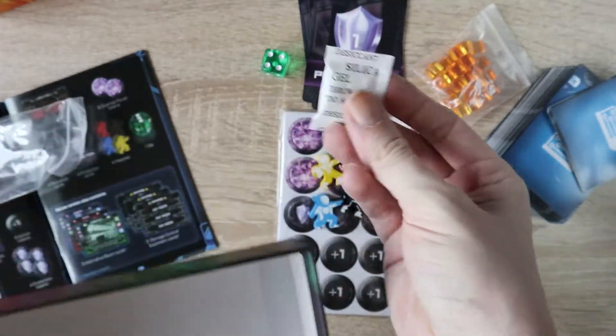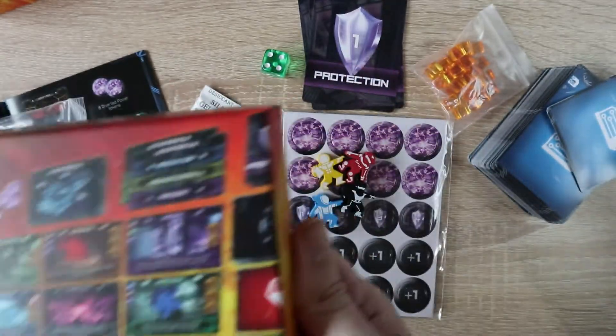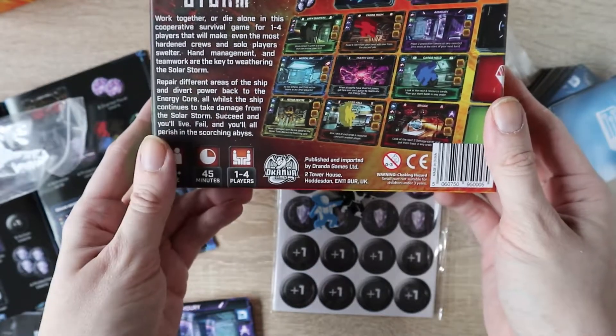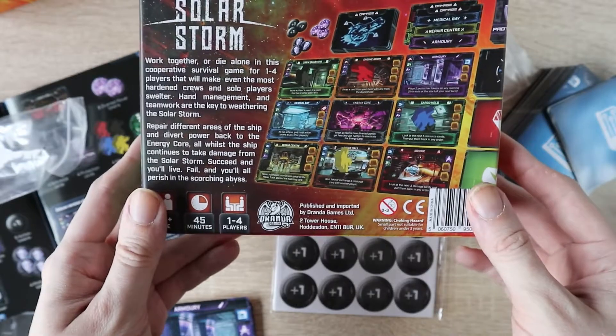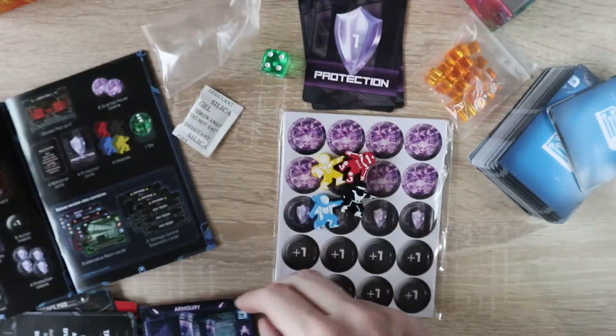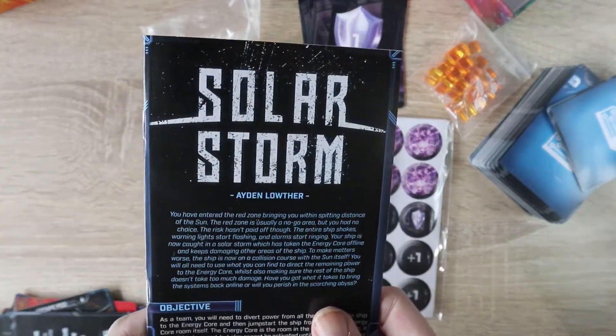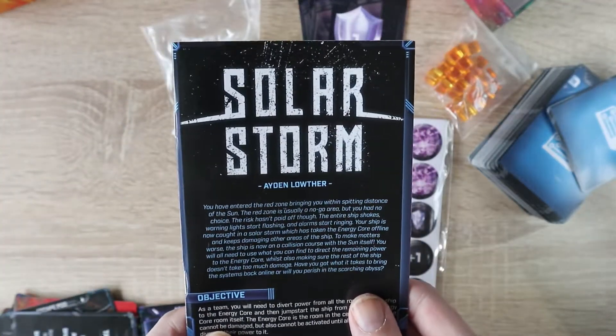That's a quick look at the components you get — oh yes, the obligatory pack of silica gel. Don't eat that. So yeah, Solar Storm by Dranda Games. I'll put links to the website and the BGG page in the video description. That's a quick look at all the components inside the game. Thanks everyone for watching this video and we'll see you next time. Bye.